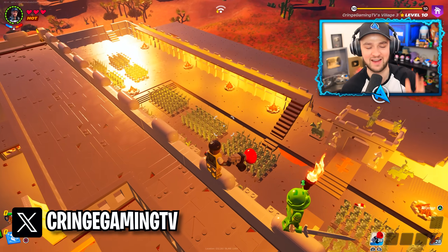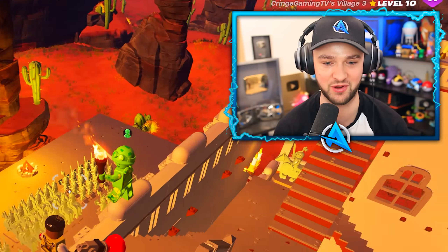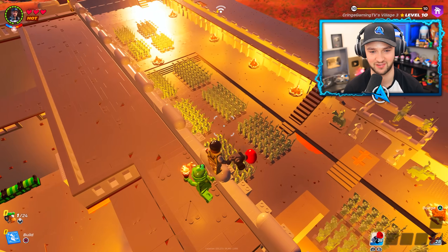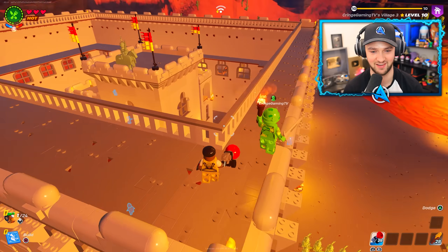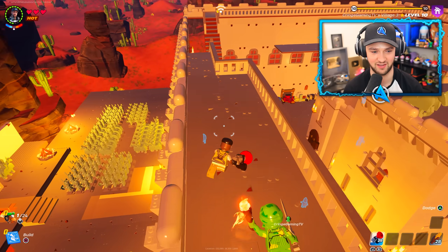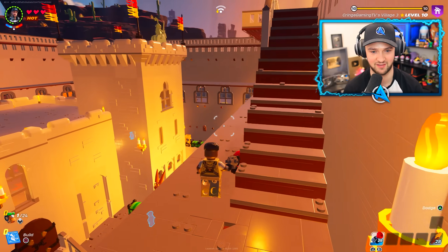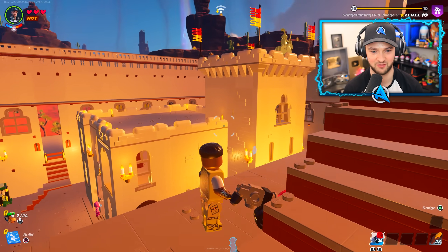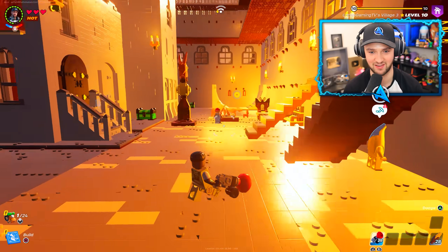Welcome to Cringe's LEGO Fortnite Survival World — look at this! What have we got going on here? Well, these are all our marble statues. This is our desert fortress. Originally, these walls were only half as high, but then we thought we'd do some construction to make it taller. Now our base doesn't protrude above the walls. This is a big base — I'm safe inside.